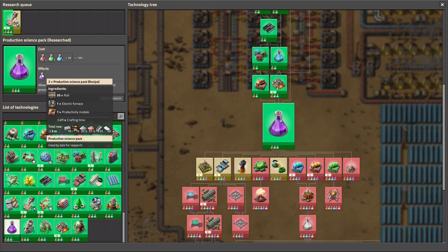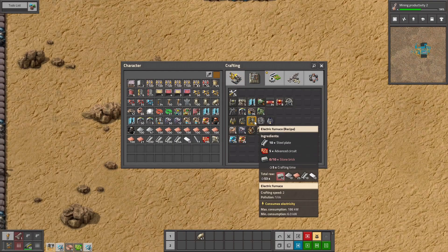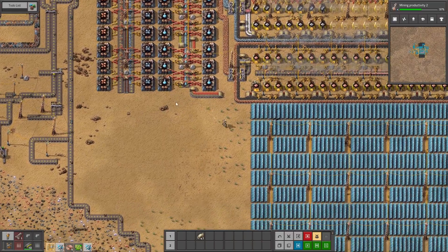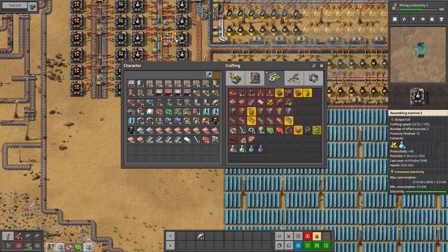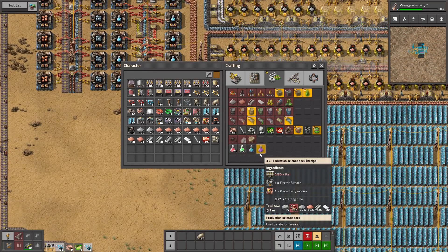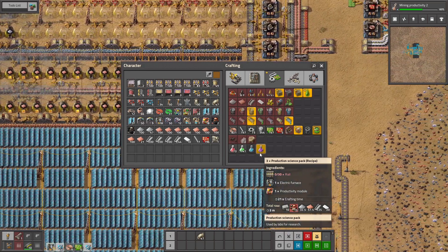For production science we need green and red circuits, and electric furnaces — electric ones — and stone, red circuits, and steel plate. So here we will make the science packs. Chemical science is seven machines. The science pack needs electric furnaces and productivity modules.